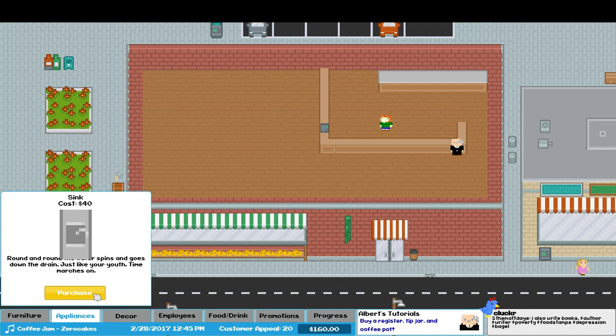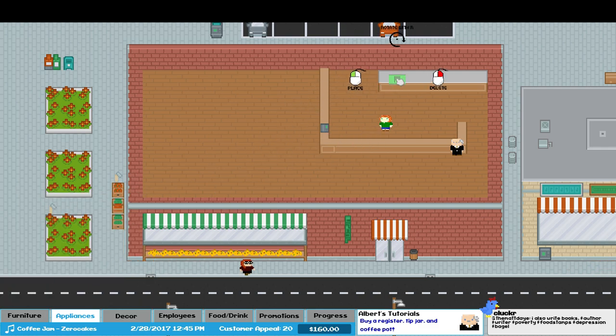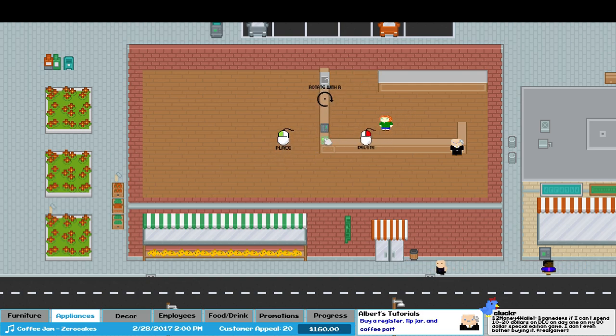We also need a sink. This wasn't working before — I'm going to try putting it there. It goes all wonky, so we'll put it over here instead. One of those cool backward sinks. We also want a tip jar, and we're going to stick it right here on the corner so everyone can give us all of their money.